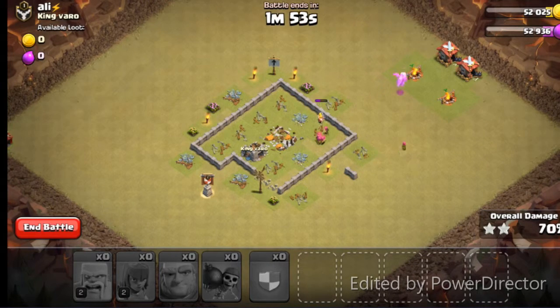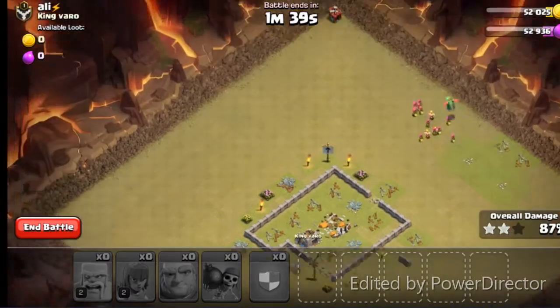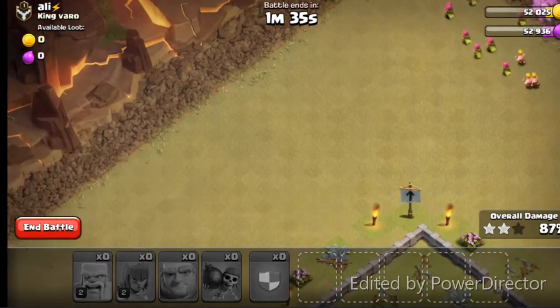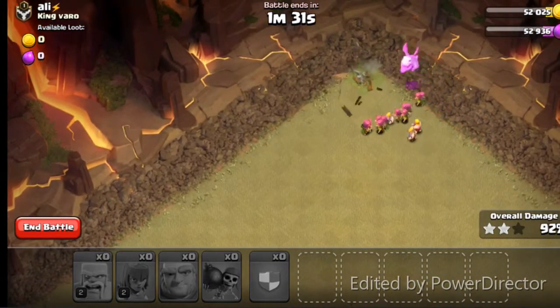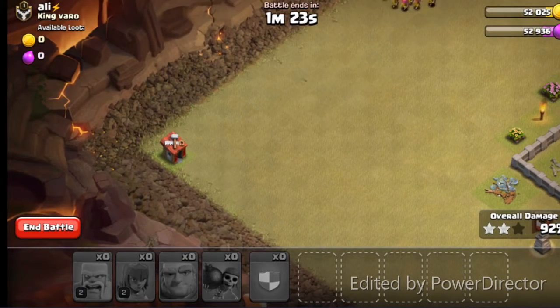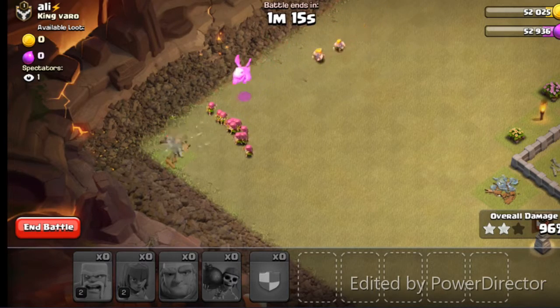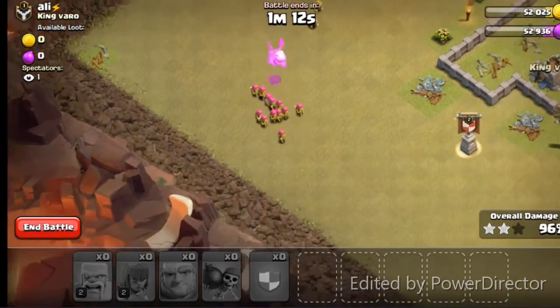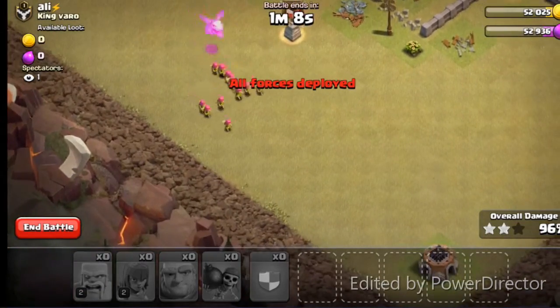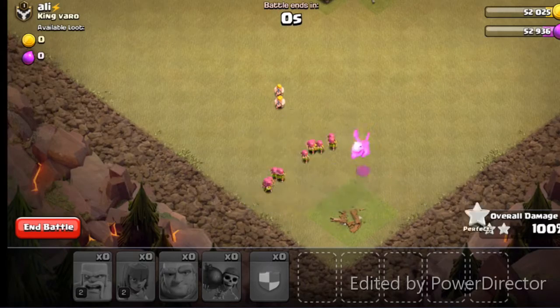We got a couple off to the side, so we get these four, then they run down and grab the other two. Zooming in, we hit that, then come down, hit the other one, and we have the three star. Boom boom boom boom. Oh, there's another one — there we go. Then we have the three star. It's been a while since I've watched these, though I've actually watched them a couple times.